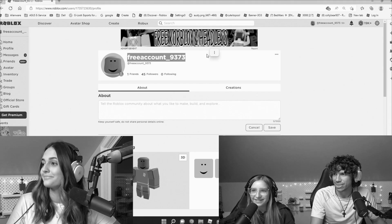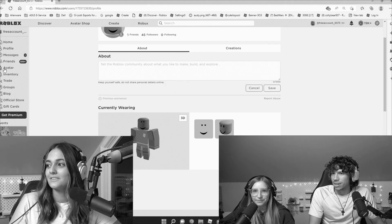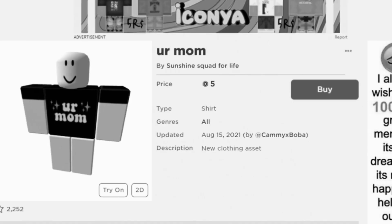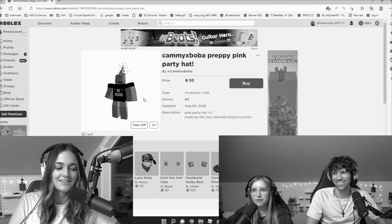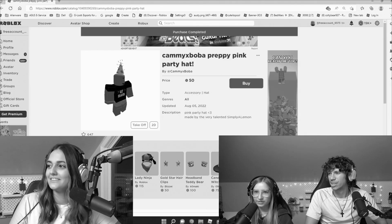The account is called free account underscore nine three seven three, and we're designing the avatar right now. It currently has 19,000 Robux. You could change the avatar — you don't have to keep it forever. You can also change your username. Honestly, I love it — that's a vibe.